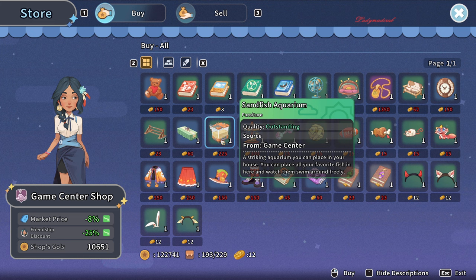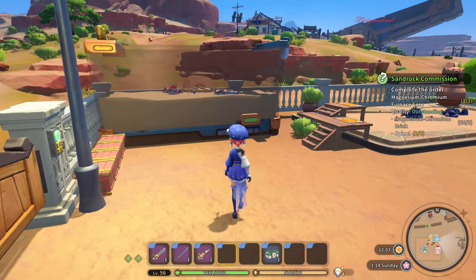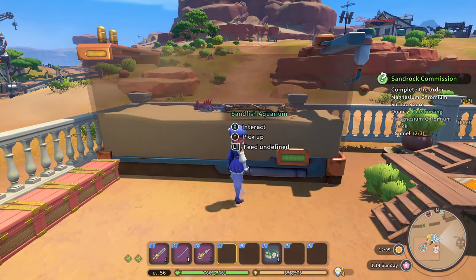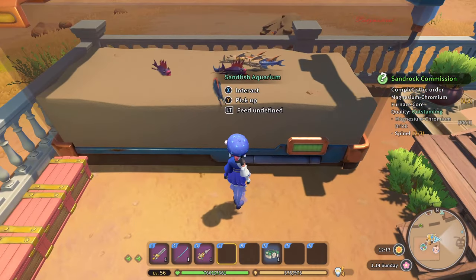You also have to donate some materials or furniture in the museum. Now I'm going to show you where I put my sunfish aquarium. This is how it looks — it's a huge sunfish aquarium.